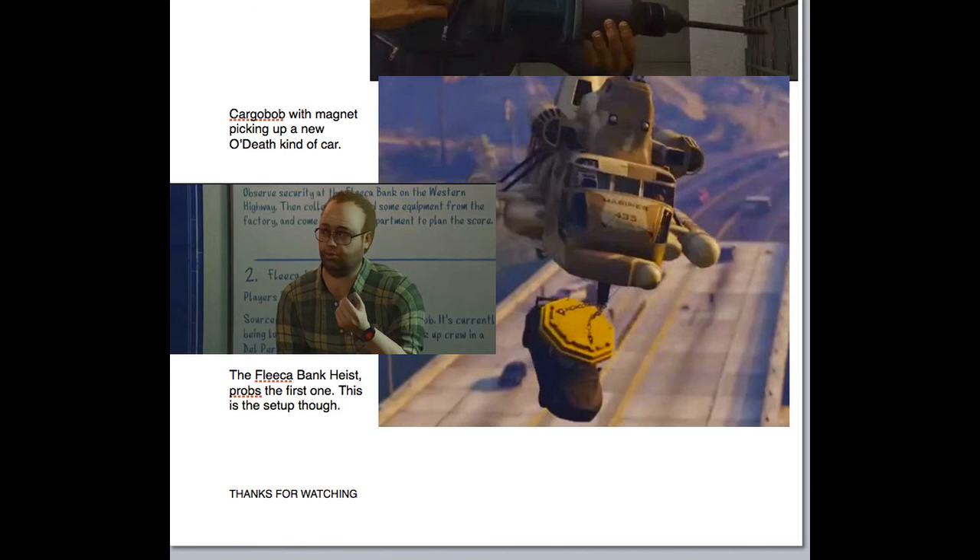Anyway, this looks like a new car — maybe a Duke O'Death version. Moving on to the last one here, which looks like a Fleeca Bank. It says: observe security at the Fleeca Bank on the Western Highway, collect some equipment from the factory, and come down to the apartment to plan the score. There's also a Cargo Bob currently being lowered somewhere in Del Perro Park. See ya, thanks for watching.